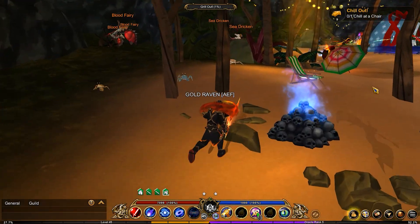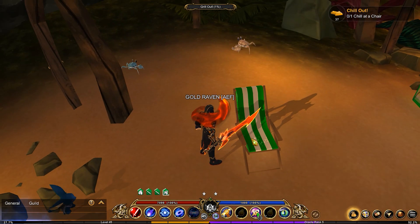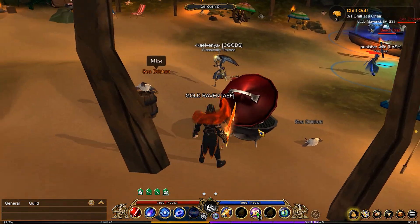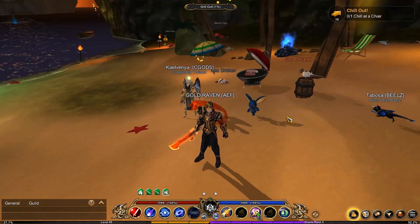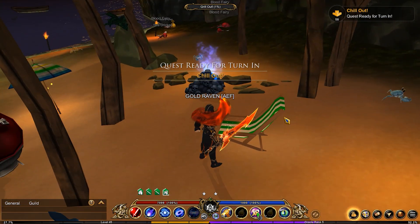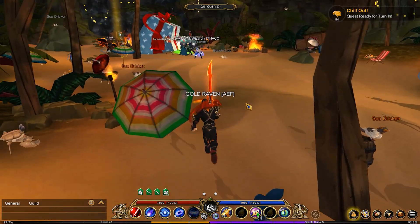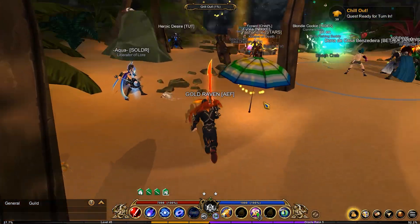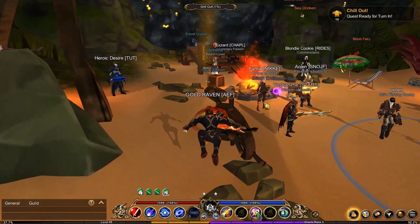Chill on a chair is a little bit different. You don't actually have to sit on the chair — the goal here is just to get as close to the chair as you can. You're going to see a gold indicator, and once you get to the gold indicator you will have completed the quest. It takes literal seconds for this quest to turn in.